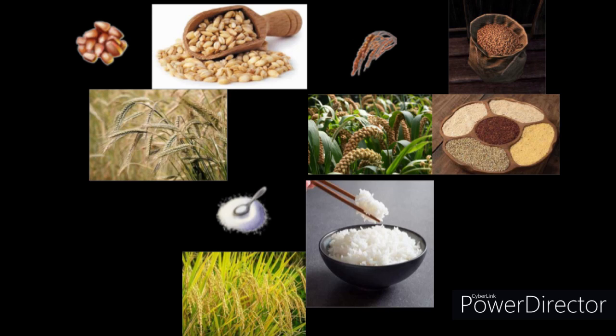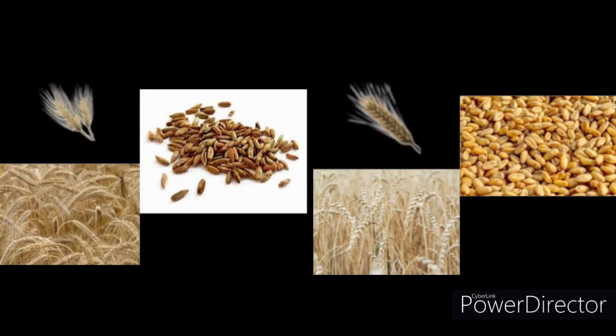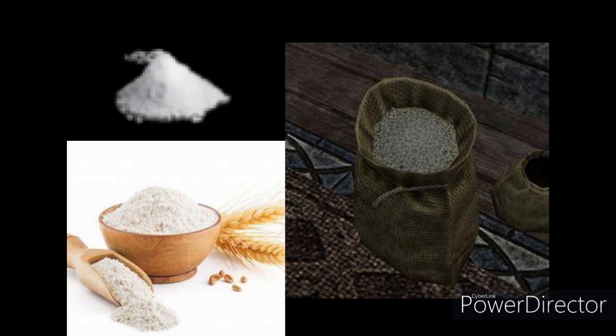And now we have our grains. Barley, the seeds of the barley plant. Millet, seeds of the millet plant. Rice, seeds of the rice plant. Saltrice, seeds of the saltrice plant, an Elder Scrolls-specific variety of rice that grows in Morrowind and resembles brown rice. Rye, the seeds of the rye plant. Wheat, the seeds of the wheat plant. And flour, which is ground grains — typically wheat — and in the game it resembles white wheat flour.